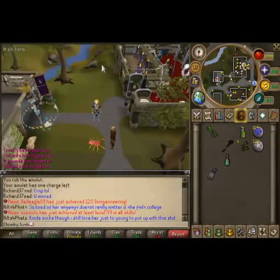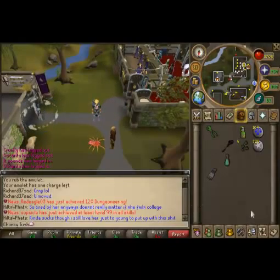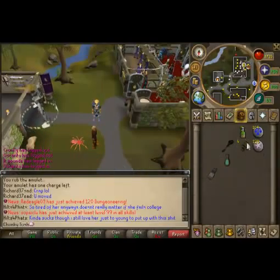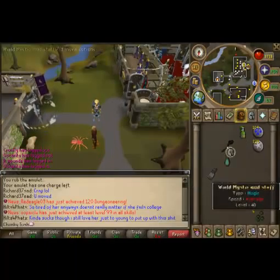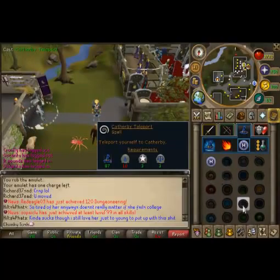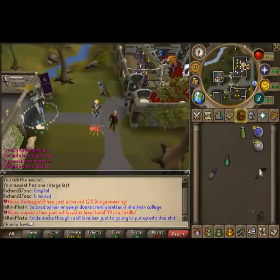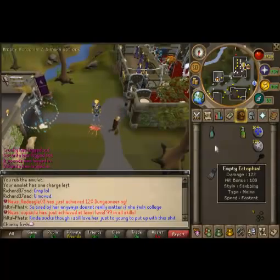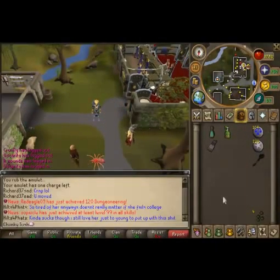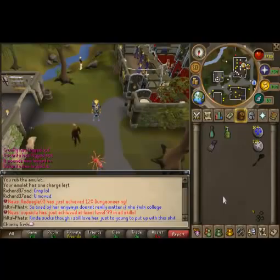I am doing Toadflax because it's the most XP for me right now. The Mystic Mud Staff and runes are for the Catherby Teleport — it requires 3 Astrals, 3 Laws, and 10 Waters along with 87 Magic. The Ectophial is another teleport method we'll use later. The Juju Farming Potion is extremely helpful: it gives you a chance to pick 2 herbs from 1 pick, so you get more herbs per patch — with a minimum of 4 and a maximum of 16.